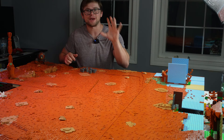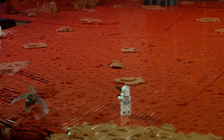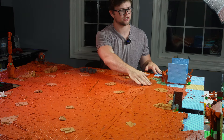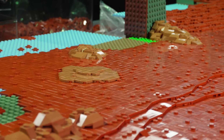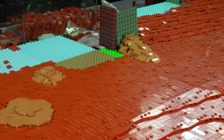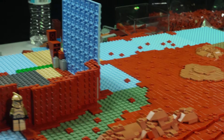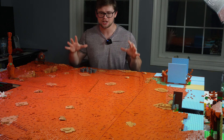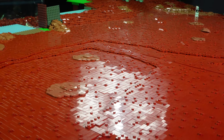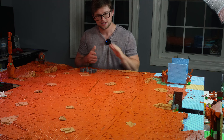Five more base plates added to the Geonosis MOC — it's quite insane how it's expanding in such a major way this episode. I continued to build out the previous section with the future clone command post built into the Geonosian bunker, adding more terrain and rock work. The big new addition is a completely new two gray base plate section that's purely Geonosis terrain with varied slopes, tiles, plates, and different medium nougat rock work throughout.